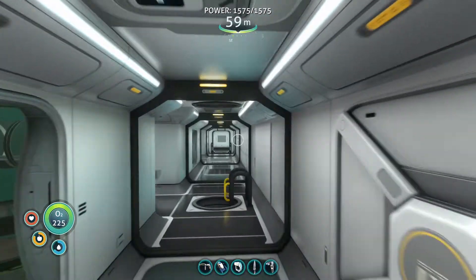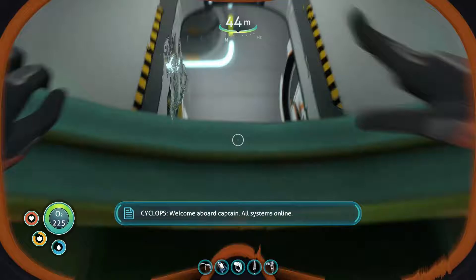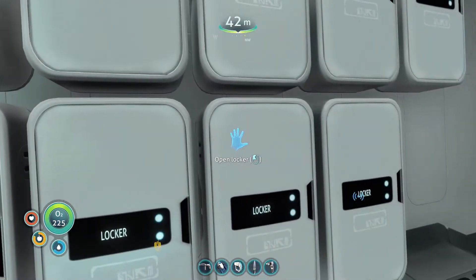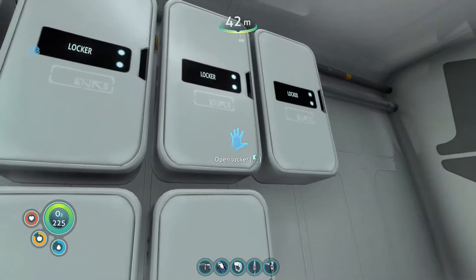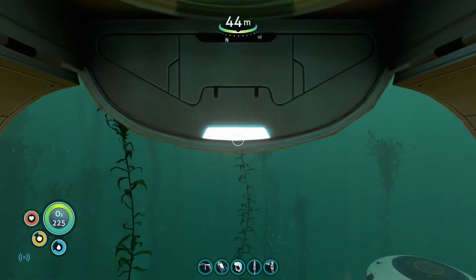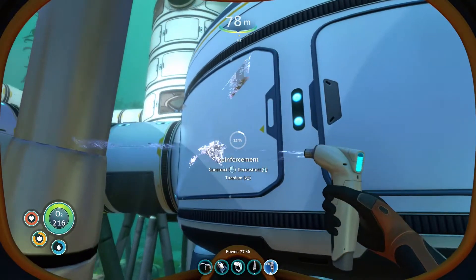I want to use that titanium. I'm going to go with that idea — I'm just going to plaster the entire power production area with reinforcements. So I'm going to grab as much titanium, then go into the lithium hole, grab a bunch of lithium, and head down and just make it give us a little bit of help.